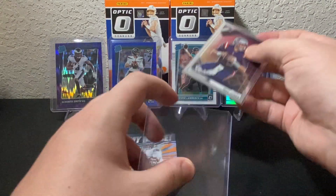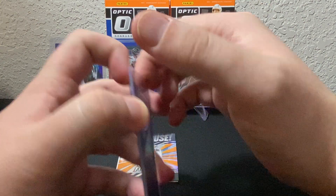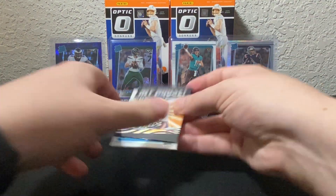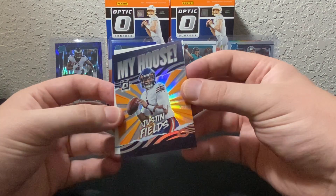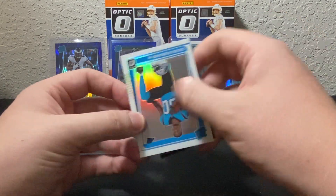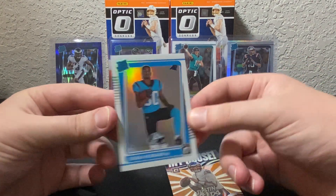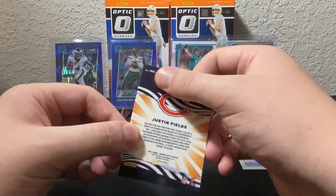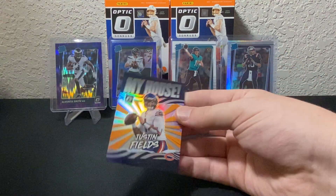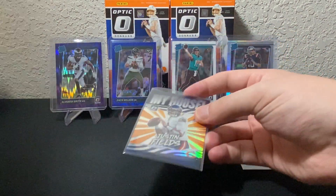We got a nice card behind it — we got a My House Justin Fields! Those things are freaking hot, let's go! And then we also got a Chuba on the back, but the My House Justin Fields insert is so beautiful. What a nice card. Let me sleeve some of these cards up and then we'll do a quick recap.